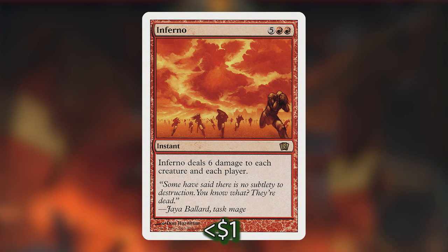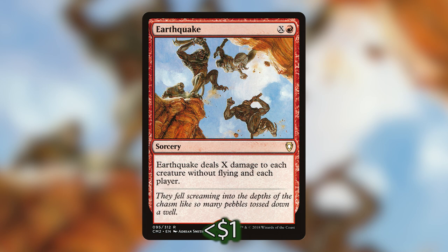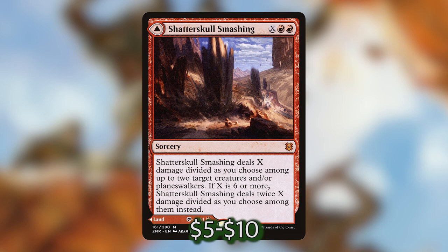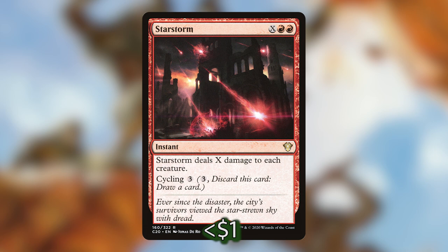Mizzium Mortars costs 1 and a red to deal 4 damage to target creature you don't control, or overload it for 3 and 3 red to deal 4 damage to each creature you don't control — a great way to deal damage without killing Tarolf. For the X spells, we've got Earthquake — a classic costing X and 1 red that deals X damage to each creature without flying and each player. Along the same lines we've included Fault Line, Molten Disaster, Rolling Earthquake, Shatterskull Smashing — another modal DFC that can be played as a land — and Star Storm.